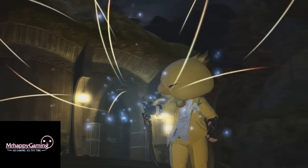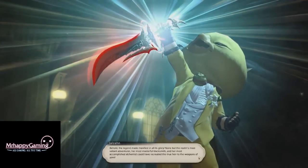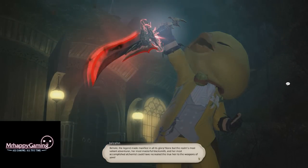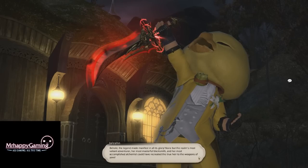Hey guys, Mr. Happy here, and this video is going to quickly go over the final step of the Zodiac questline, the Zeta Upgrade. This step can only be done once completing your Zodiac weapon, the item level 125 version, and will upgrade the weapon to item level 135.